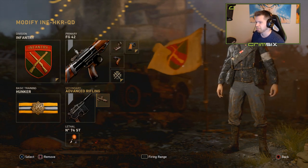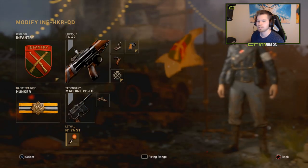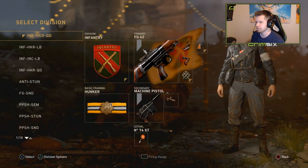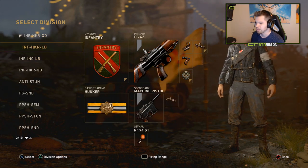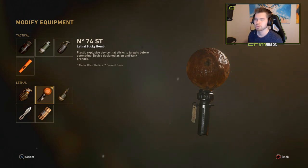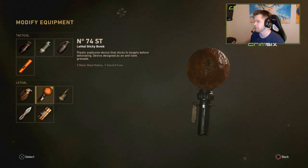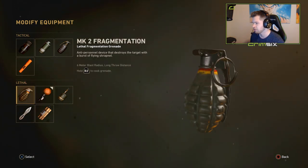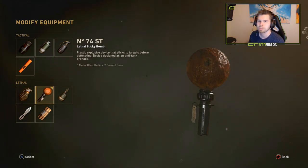I use Semtex in Hardpoint — I don't really use grenades. Especially with Hunkered being in the game, it's almost pointless to throw grenades unless you're on a long-range hill and need to bounce them around corners. It just takes too long to throw grenades; Semtex is much quicker.